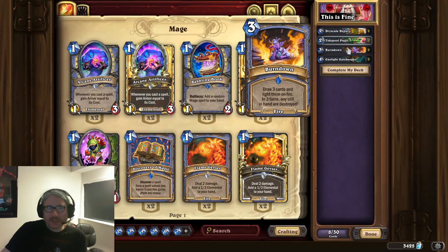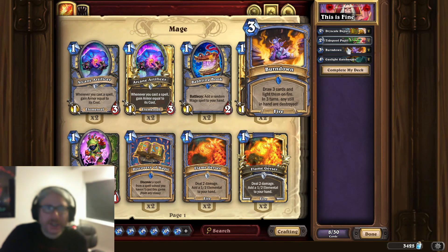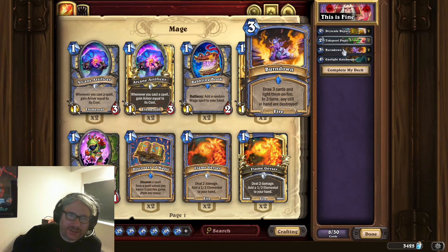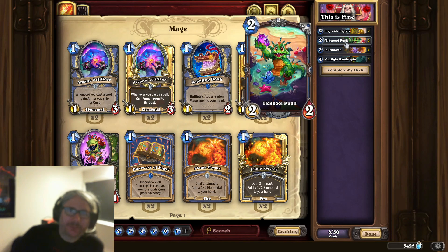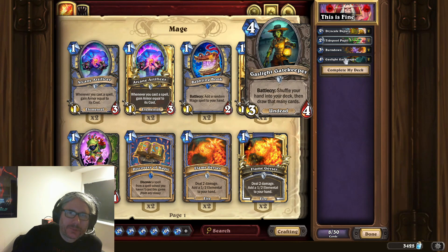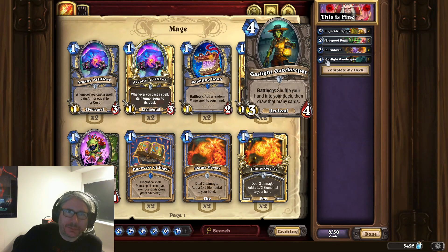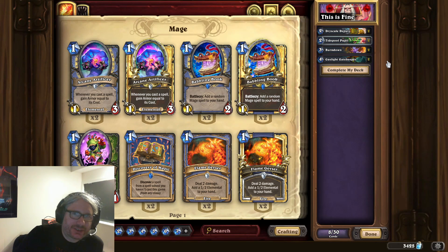Burndown draws three cards and then lights them on fire over three turns — any still in hand are destroyed. Since this draws three and we're trying to get copies of it, I'm actually going to try not to put too much more draw into the deck. To mitigate that somewhat, I'm going to make sure I have the Gaslight Gatekeepers in.